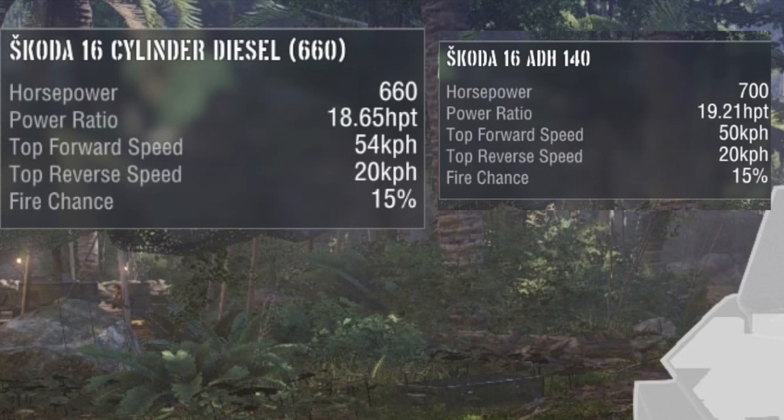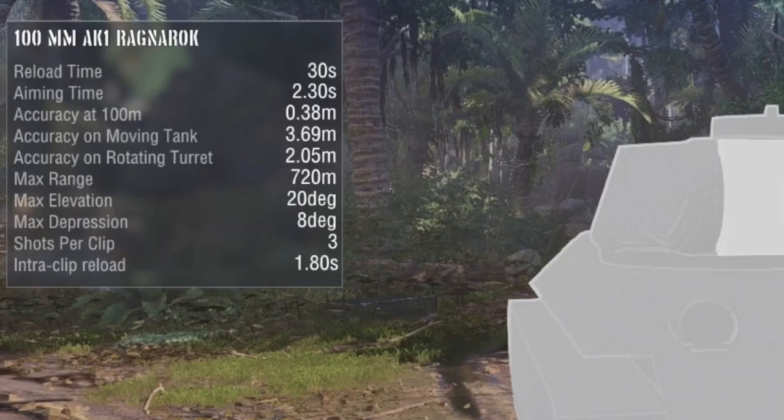I'm going to be comparing the T-34-100 Ragnarok to the TVP VTU. The VTU is on the right side and the T-34-100 is on the left for the engine. The TVP has greater horsepower at 700, giving it a greater power-to-weight ratio at 19.21, which is good. The T-34-100 is faster at 54 kilometers per hour. Both tanks go 20 backwards, and the fire chance for both tanks is 15%.